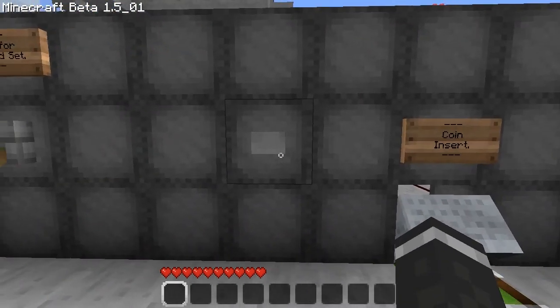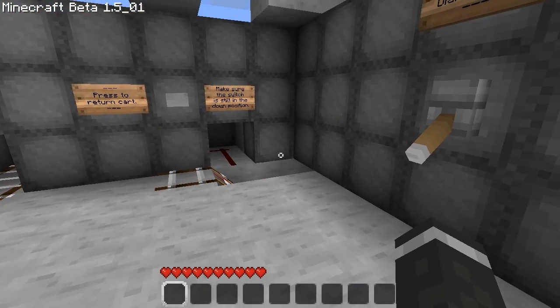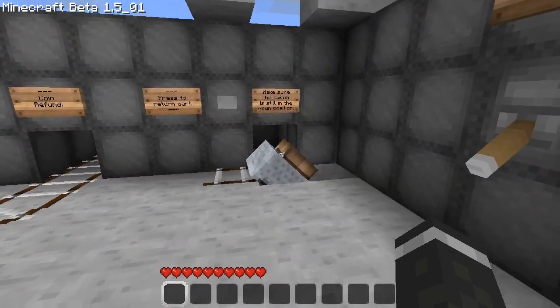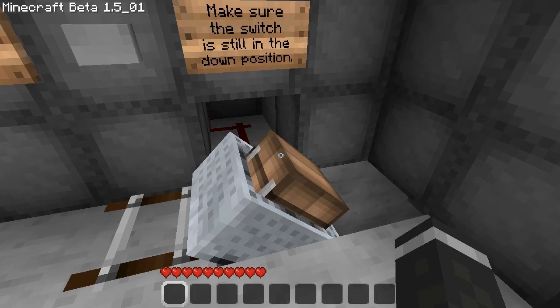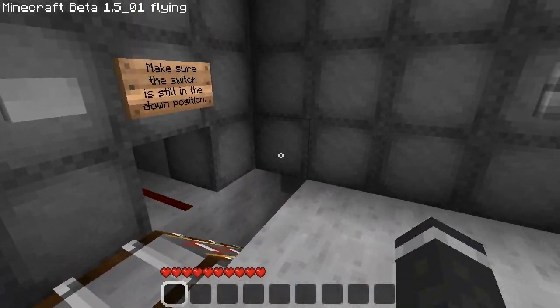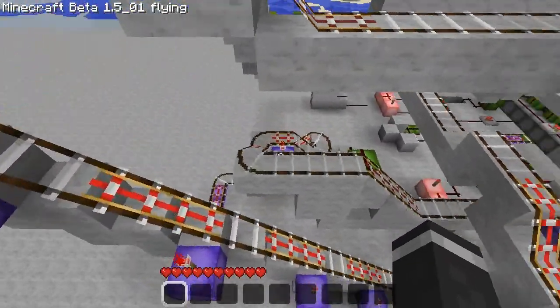So for a diamond set, you push the button and wait. Here's the diamond set — by the way, the mod on the side is called Too Many Items, but I won't explain that right now. When you're done, you hit the switch and the cart returns underground and comes up the back, resetting to its position.